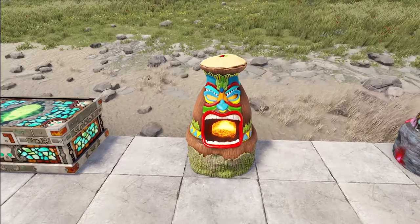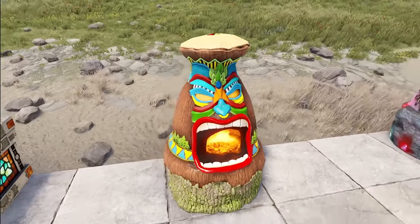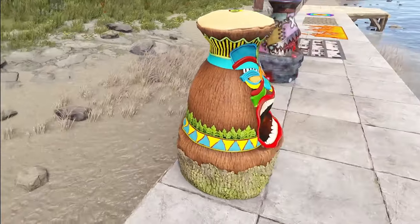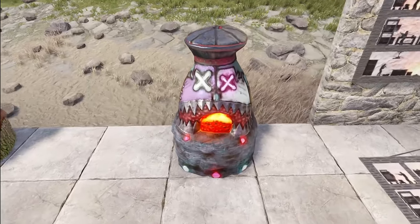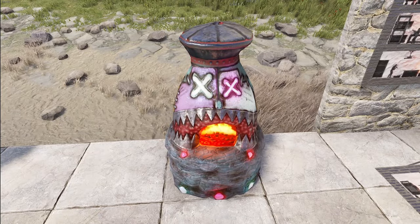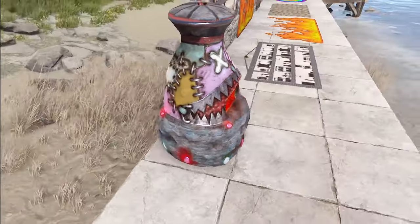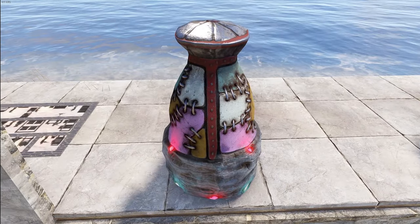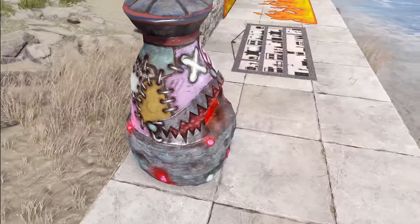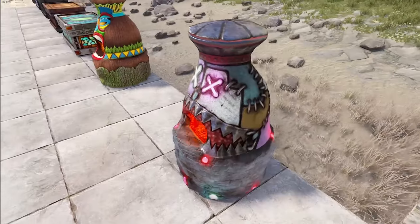Then we've got some furnaces. The first one is a tiki furnace, simply called the tiki furnace. Then the next one here is all scrapped together and has its own little face and teeth going on — the creepy furnace. The whole thing seems to be sewn together with belts and all sorts of stuff used to make this monster.